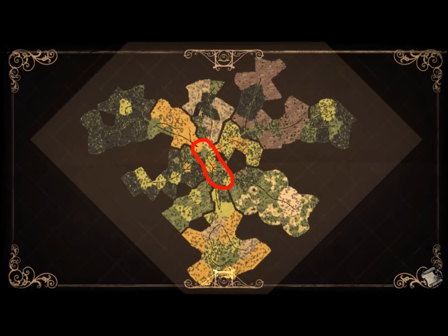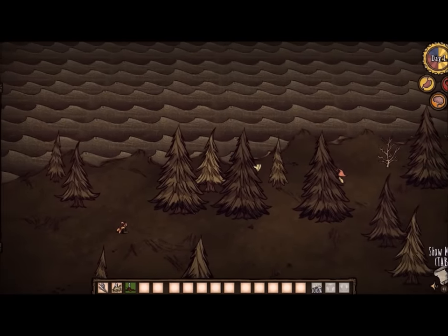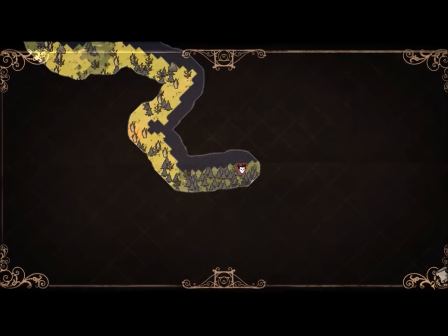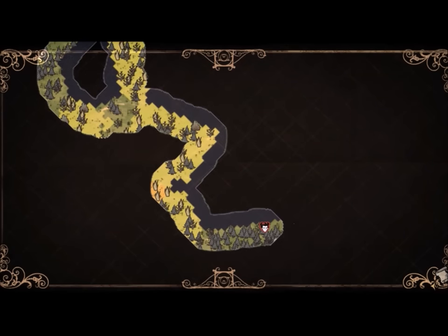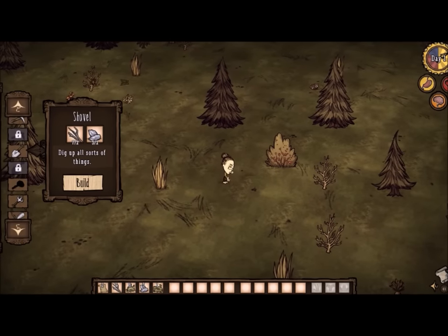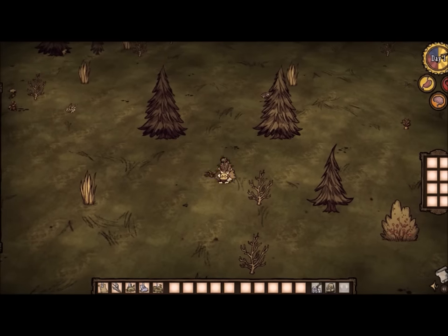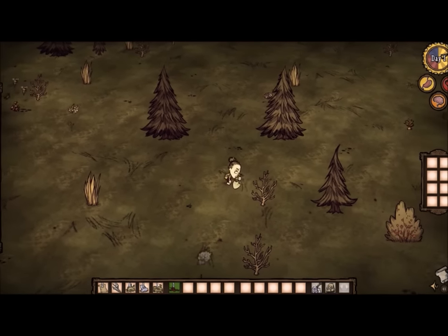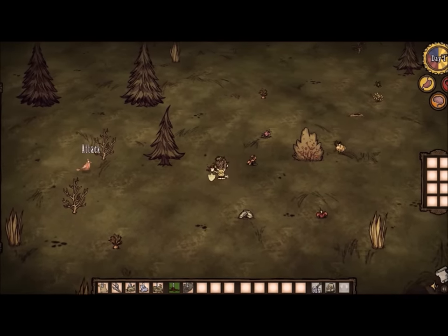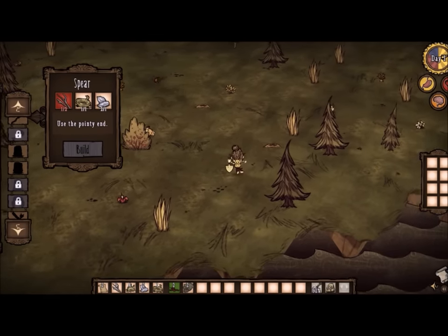Lastly, it is very important to build your main base in a central position on the map. This is why it's very important to go scouting in the early game for the first few days, just to get a sense of where all the different biomes are, so you can make an educated guess as to the optimum location for a central base. Wickerbottom is the best character for early game scouting, as she can build anything from the first tier science machine straight off the bat — no mucking around to get gold for a spear, backpack, or shovel. If you don't do any scouting and just build your base wherever, you'll find yourself spending a significant amount of time travelling, and in Don't Starve, time is a premium.